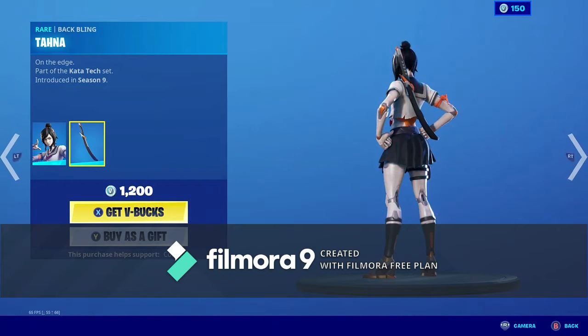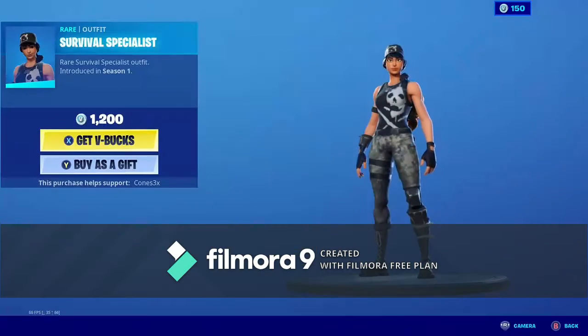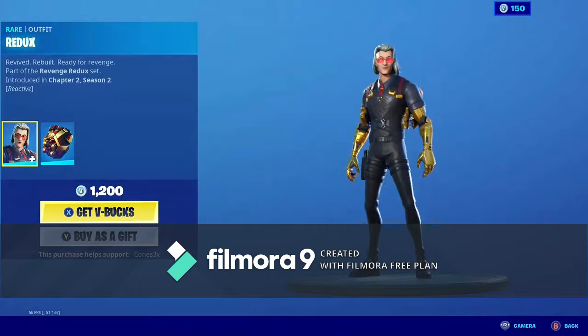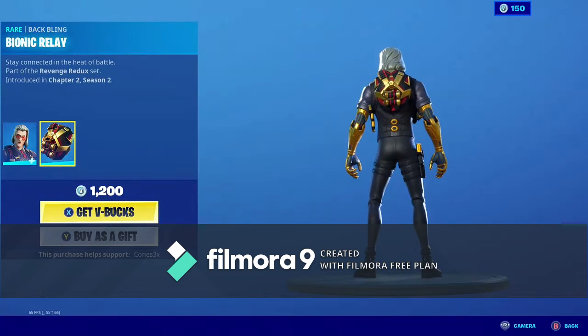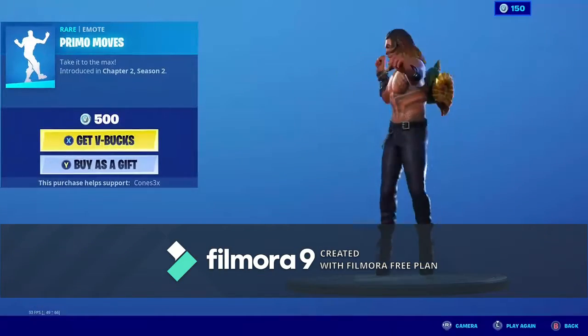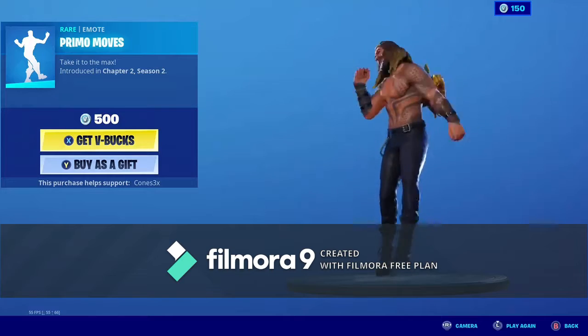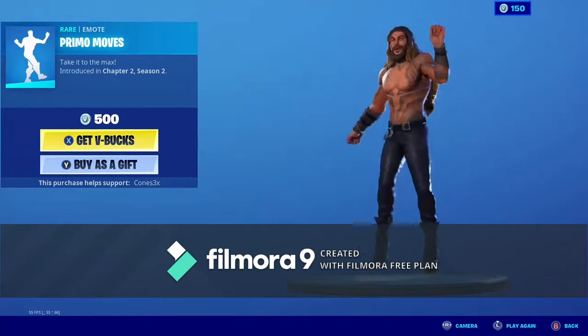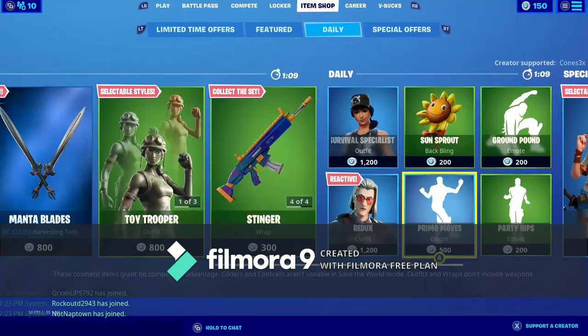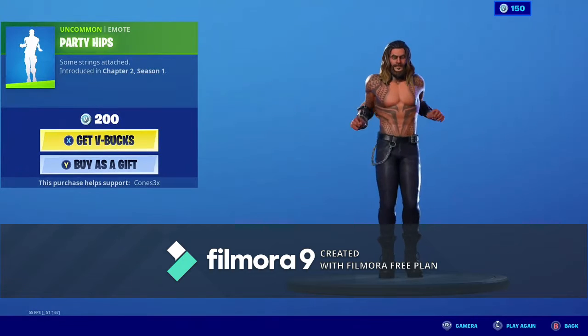We have the Suki skin back with the Backbling Tana. We have the Survival Specialist back. We have the Redux skin back with the Backbling Bionic Relay. We have the Sun Sprout Backbling. We have the Pony Mono's Emote. We have the Ground Pound Emote, and Party Hips.